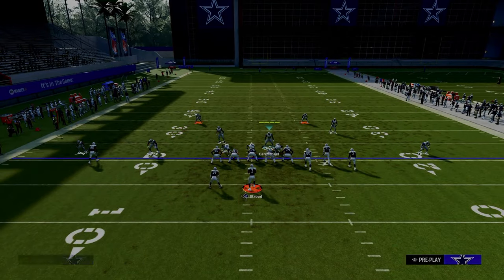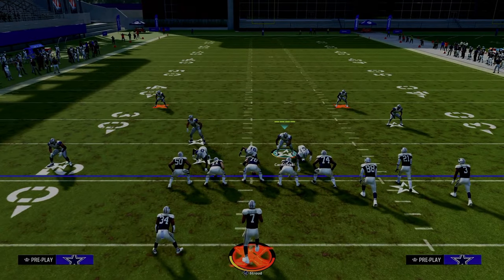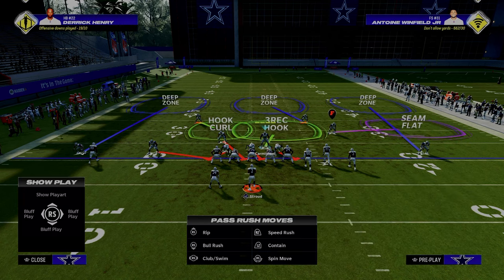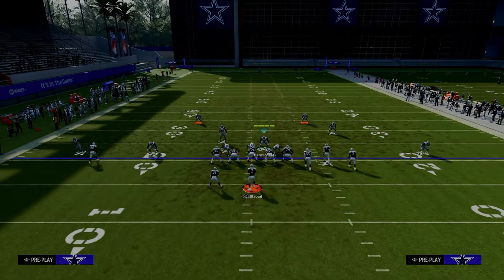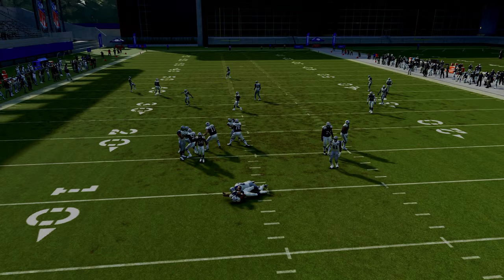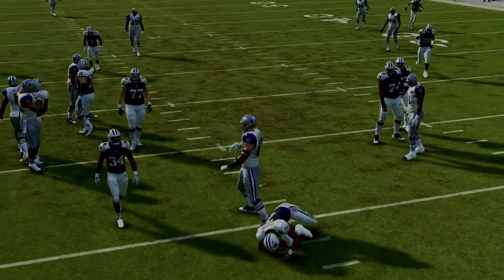Another thing I want to say: a lot of people are going to block a running back to try to pick this up. But if you blitz the slot corner on the left, he is going to be able to pick up the running back and allow the A-gap to come in.